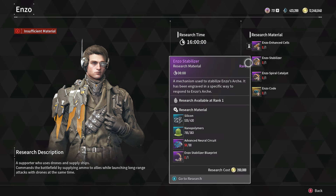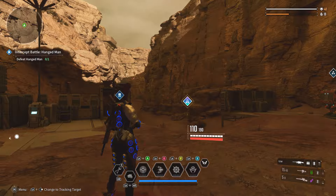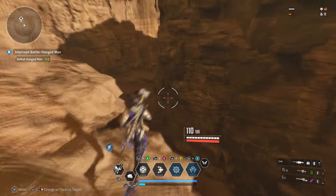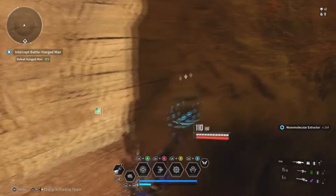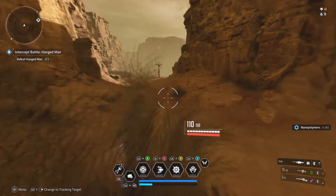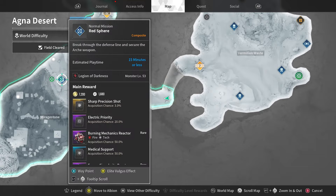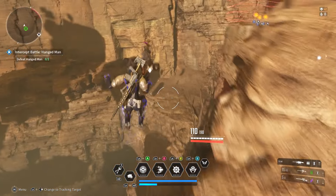For the mono extractors and nano polymers, they're located in the exact same spot. Teleport to the Agnath Desert at this checkpoint. Once you're there, click in your right stick to bring up the zone scanning feature, then look for the white diamonds — inside those boxes is exactly what you're looking for. After clearing this area, bring out your map and teleport to the second checkpoint in the same area. In front of you there will be two more boxes, and behind you there's another one.